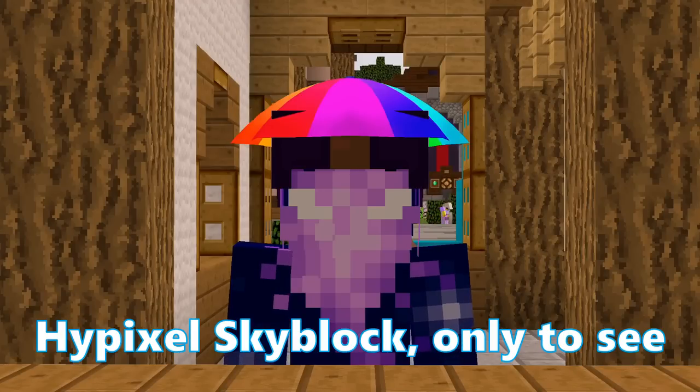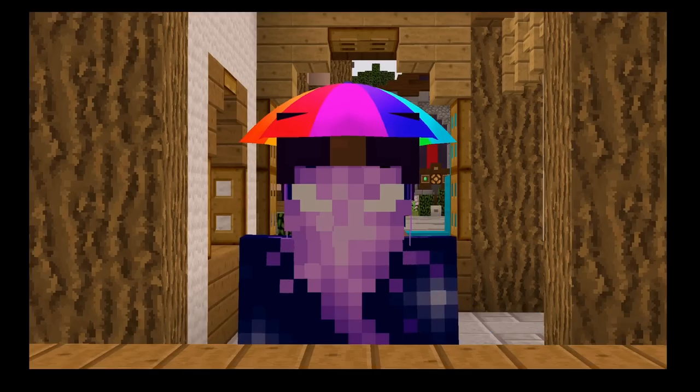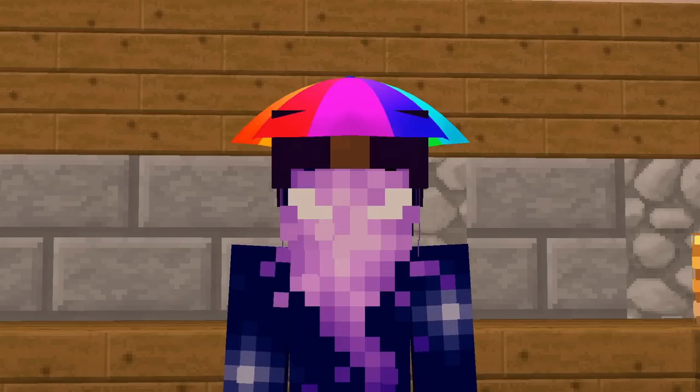Have you ever logged on to Hypixel Skyblock only to see that certain items have either gone up massively or gone down massively in price? Sort of a standard Hypixel Skyblock day, but anyway. In the past, items like the Dwarf Turtle Shelmet rose to about 20 mil, or Diamante's Handles up to 3 or 4 mil. These fluctuations could be the result of numerous things.